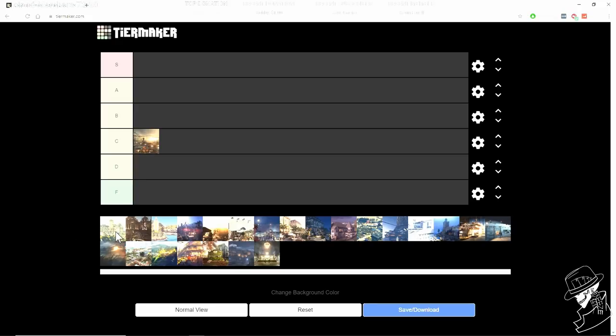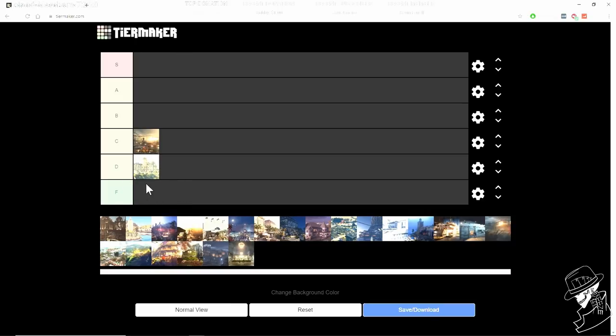Himmelstein was the first sniper assassin map, released in 2018 as a standalone. What I remember about this map is how open it was, but challenges required waiting very long times — up to nine or ten minutes. If you missed your shot you had to restart and wait all over again, and there are no save options in sniper assassin. So I'm putting it in D tier.